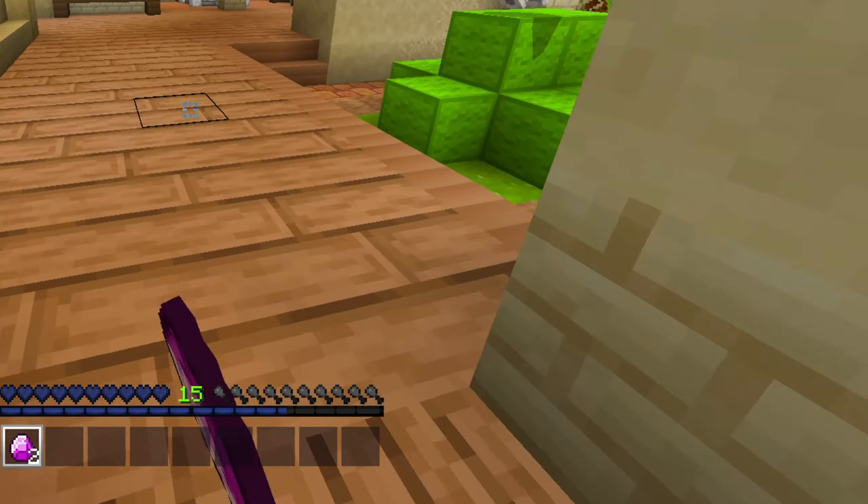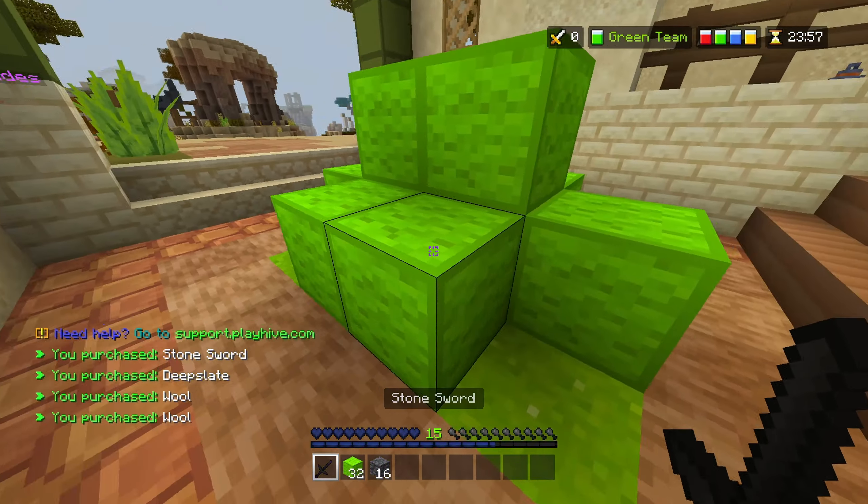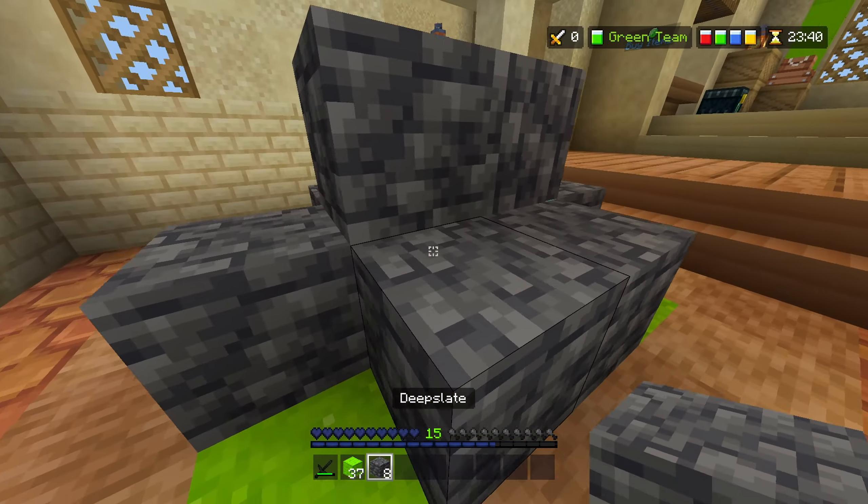Look at these diamonds! I did not even notice — these diamonds are purple. This is kind of fire. And here's the sword and wool if you wanted to see that. I think I'm quickly gonna replace my defense with the deepslate. I heard that's kind of the strap.